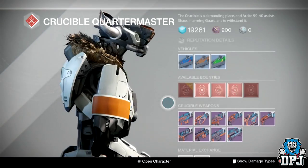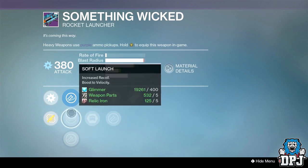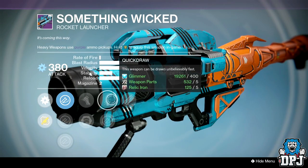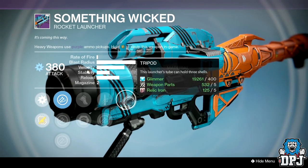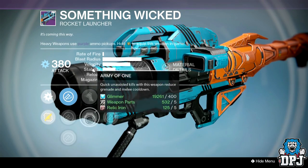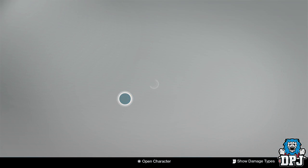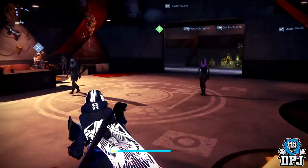Something Wicked rocket launcher: warheads are Warhead Veneer, Soft Launch, and Counter Mass. Perks are Army of One, Battle Runner, Quickdraw, Javelin, and Tripod. I'd go for Tripod, Javelin, and Battle Runner — shoot, run away. But do we really need rocket launchers? I don't think we do. Moving on to the Vanguard.